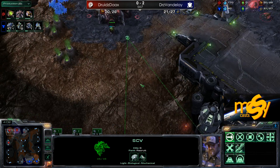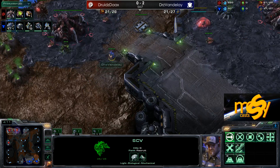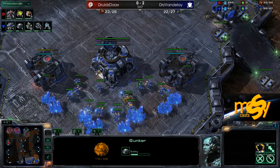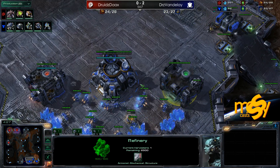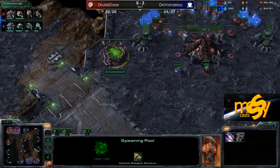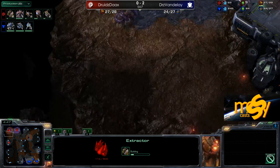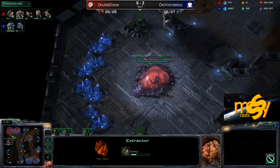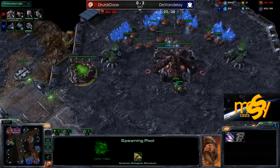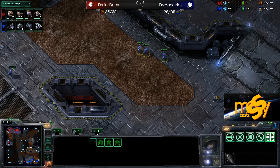If the SCV comes into the main and sees the Spawning Pool still morphing in, that will definitely tell him what's up — and there he goes, and the SCV sees it. He was going to do a 1-1-1 anyway, so maybe he's really happy to see this now. That was just an extractor trick. The SCV immediately puts down a bunker just before the creep spread. Nice reaction timing from Vandalay.